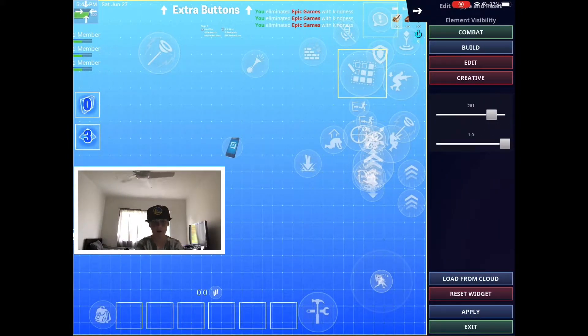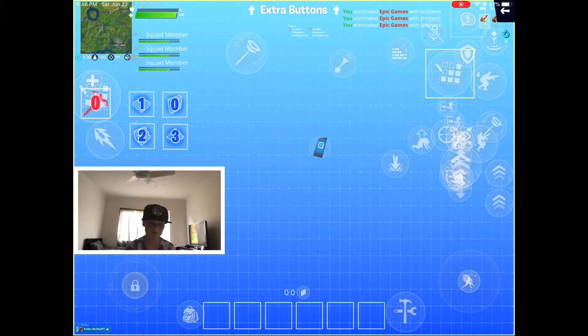So here's my edit button. I'm not going to show any of the small things because you can just screenshot and copy all that. You can see it says combat is green, build is gray, and edit is red.